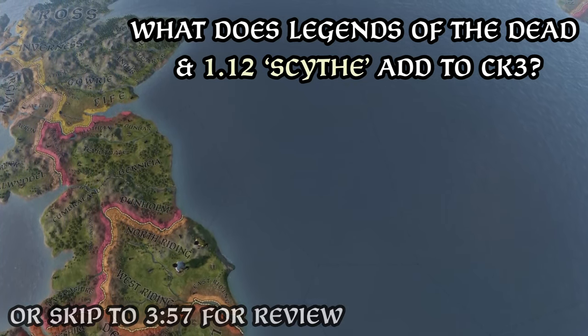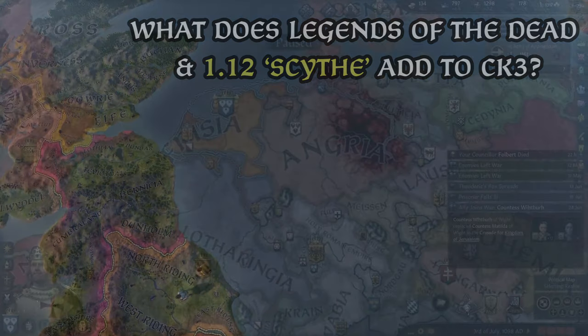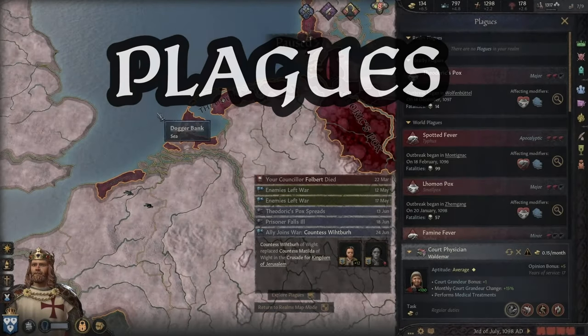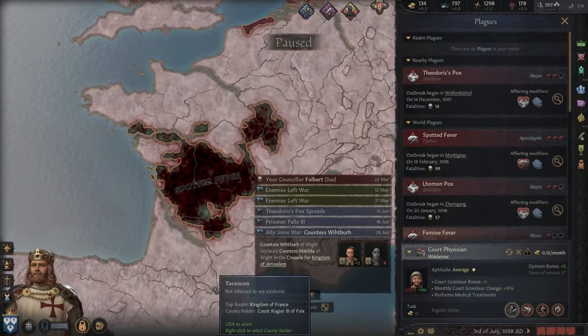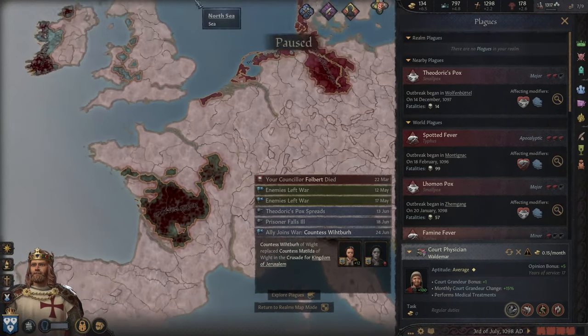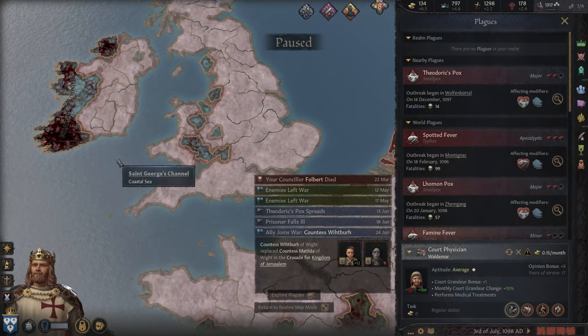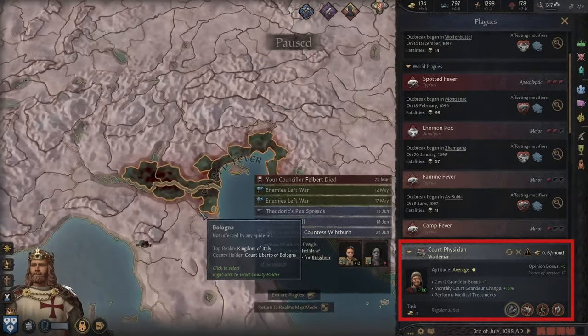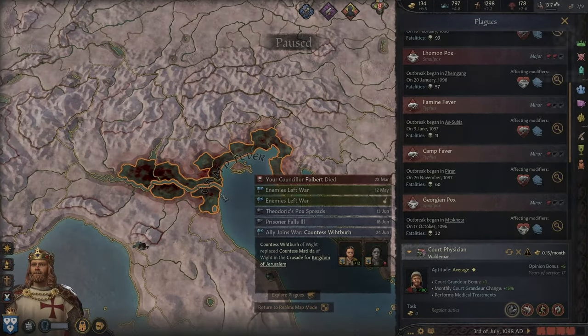Starting with the free content update 1.12 Scythe, we have Plagues, allowing for diseases to visually spread across the map, infecting characters from barony to barony to better represent the dangers of medieval epidemics. This is accompanied by relevant protections such as court physician tasks, hospital buildings, age health distinctions and more.